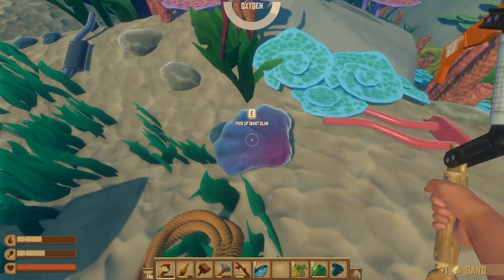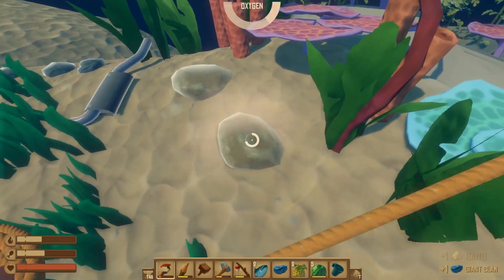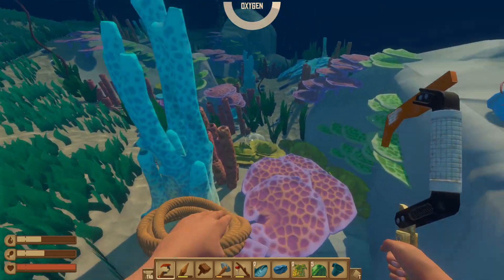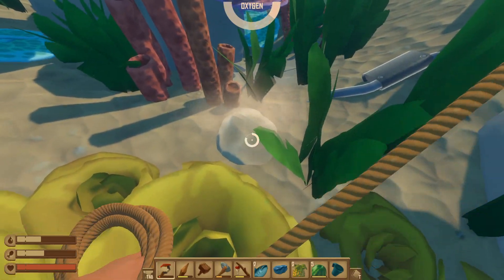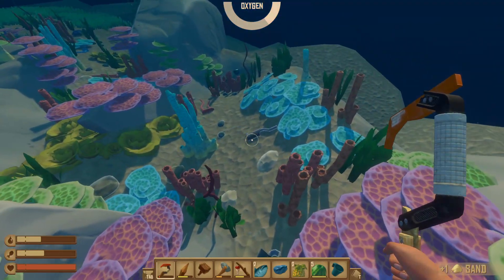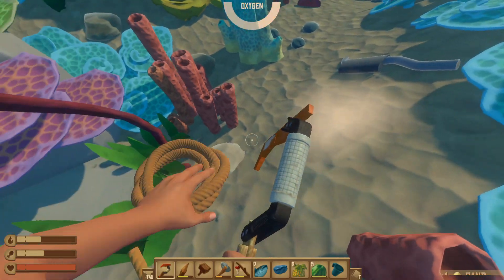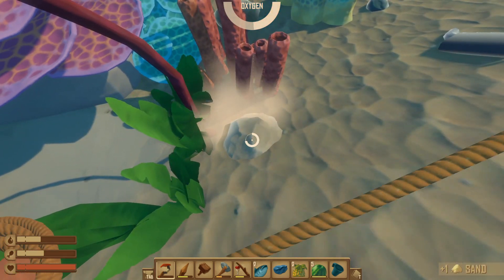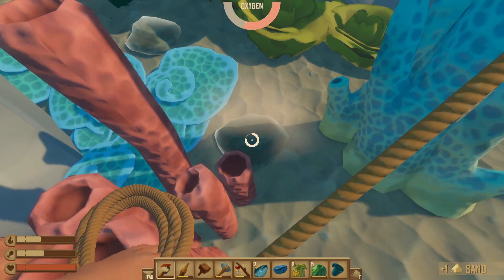This is my sand. A giant clam — I'll pick that up, thank you very much. Down here, down here. So as long as we get this, we're all set and ready to go. Let's grab as much as we can before we need to leave — we've got a little bit of time, not very long. I'll grab the rest of this clay and then we can get out of here.